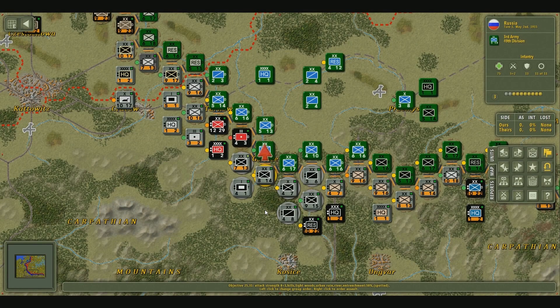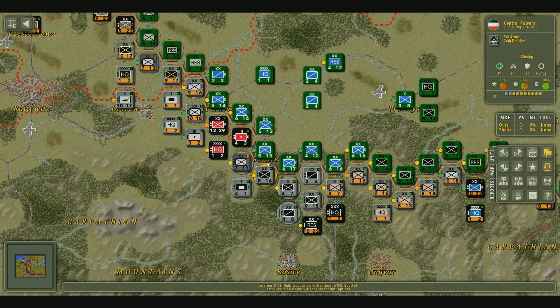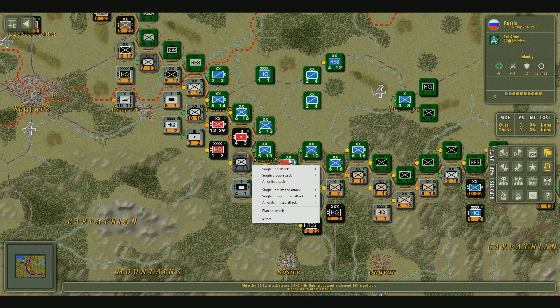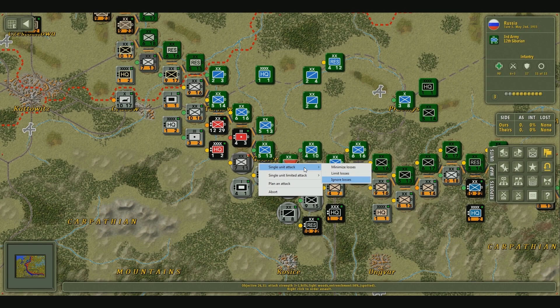You don't always have to go to the battle planner to carry out your attack. For instance, we can take this group right here, right-click on the enemy, and select single group attack — that means everybody in this stack of units will attack. We're going to click ignore losses, going in for a major attack. I'll do the same with these other units — single group attack, ignore losses. This is one of the ways of avoiding the battle planner if you're in a rush; you don't always have to use it.